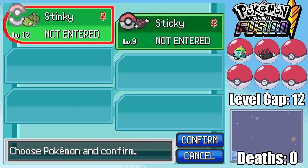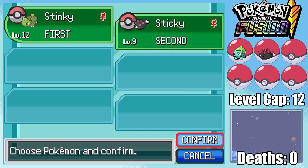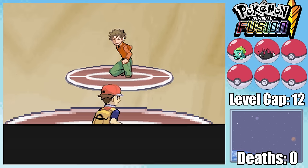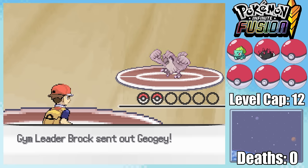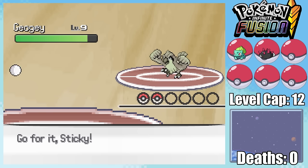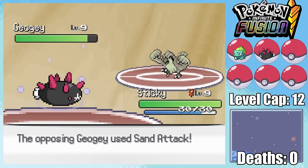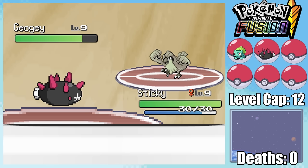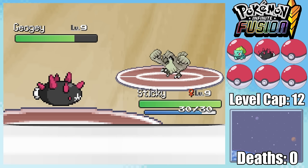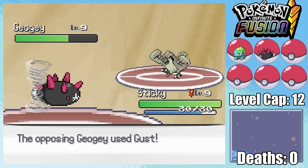Going into the first gym battle with Brock, I'm not exactly ideally leveled. While I could fuse together Pukamuku and Bulbasaur into some untold monstrosity, because Brock's first Pokemon is GOG — a flying type — I actually need them unfused and to connect with my first Leech Seed. This gets Sticky a little bit of health back before I swap out into Pukamuku, who in this case is actually going to be doing Arceus' work.